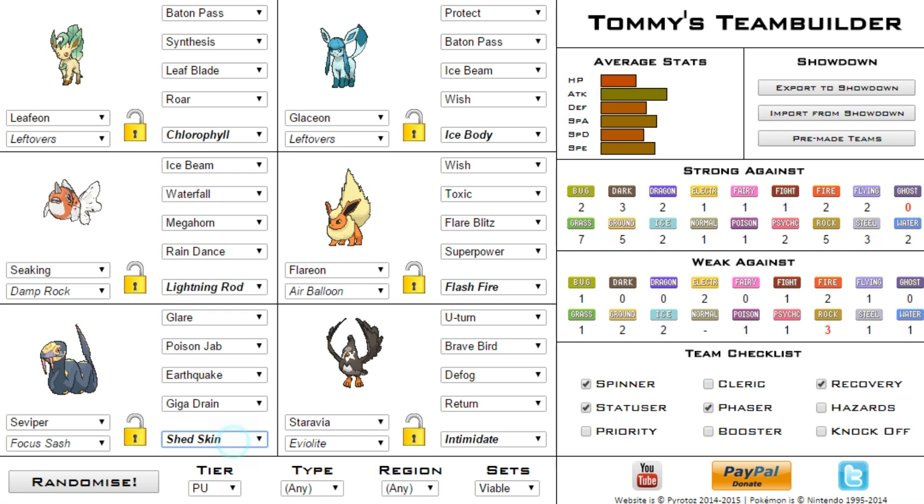Then we've got Seviper with Glare, Poison Jab, Earthquake, and Giga Drain with Shed Skin — my favorite of the two abilities. And then we've got Staraptor with U-turn, Brave Bird, Defog, and Return with the Intimidate ability, though Reckless would be better, and it is holding Eviolite.